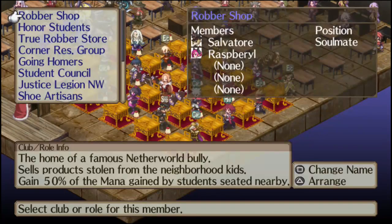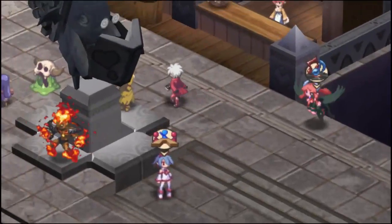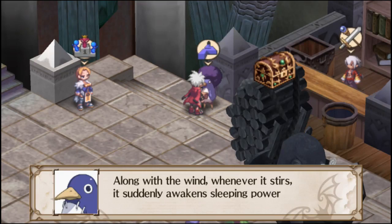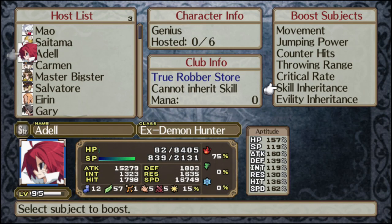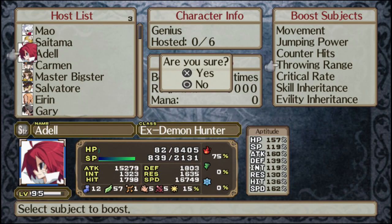I'm going to optimize a little further. I'm going to put Adele here in the True Robber Store so we can get him mana while we're doing the thing. Let's also boost Mal's throwing range — why not, see where we go with it.